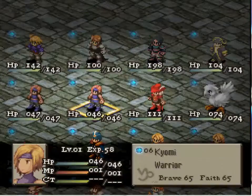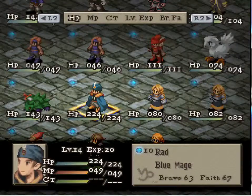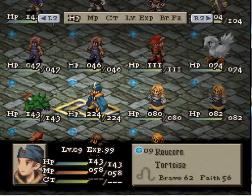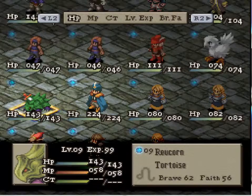Rad learns - obviously if you're familiar with Final Fantasy, Rad learns things by being hit with them via blue magic. I'm gonna test out something and see if you can actually have an allied monster hit you and still learn the ability. That's why I have this tortoise here.